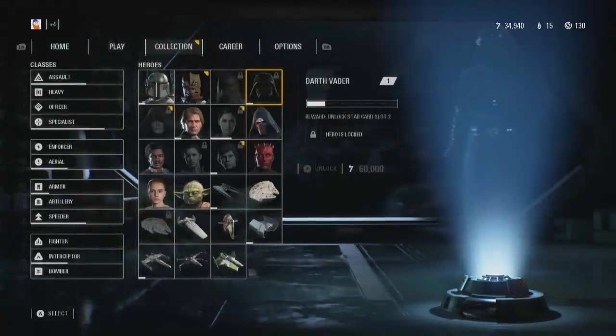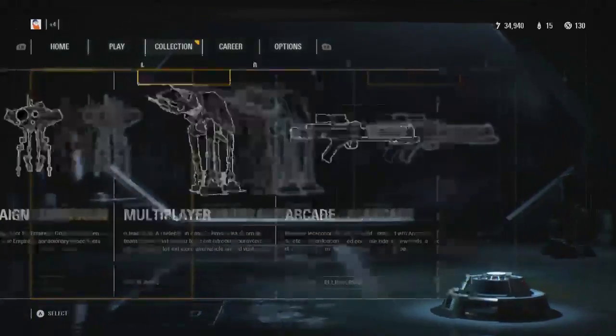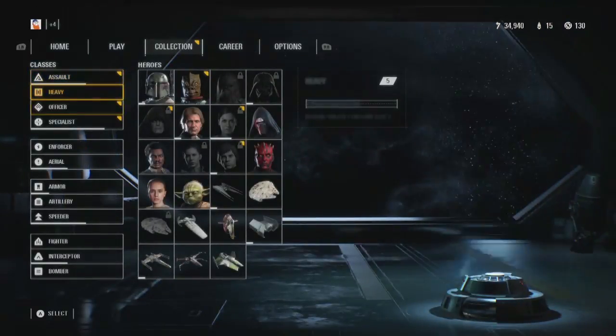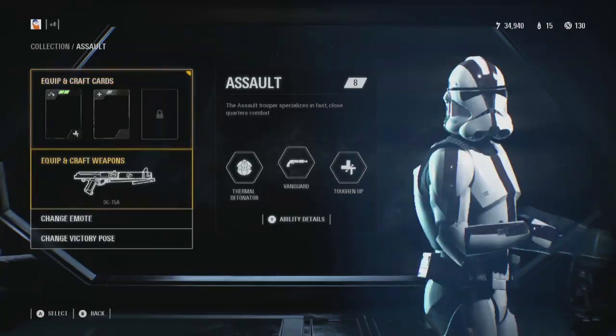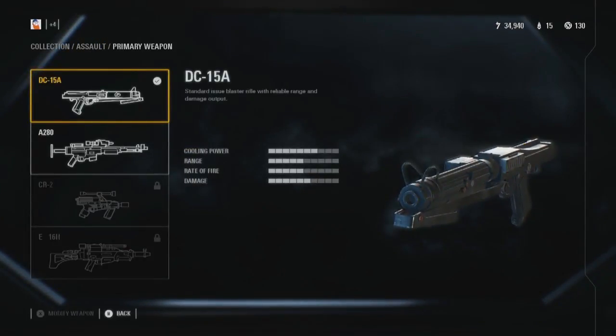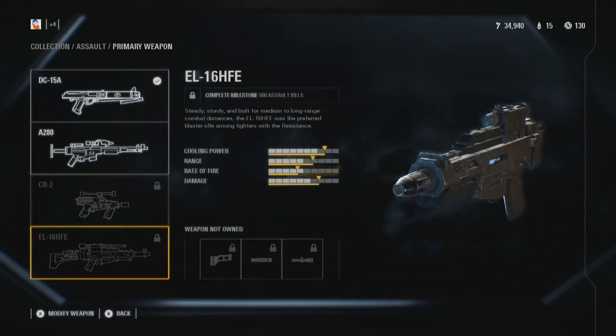To purchase Star Cards directly, you're going to need Scrap, as each card will cost 40 of the resource to craft. Scrap can be gained through loot crates or by completing the various challenges found in the game. When you have the required Scrap, simply highlight a card and hit X or A to purchase it, then again to equip it.